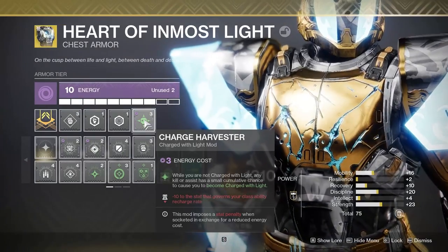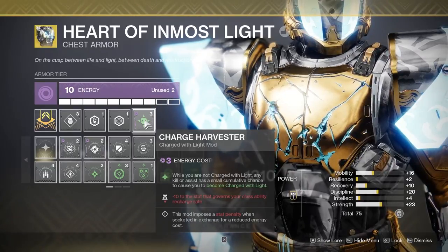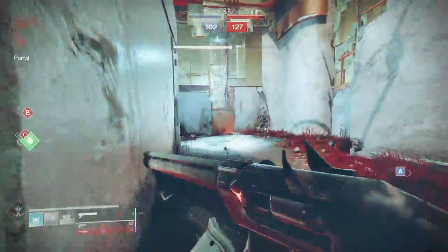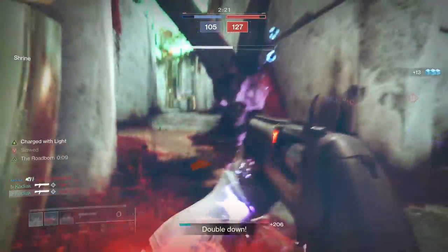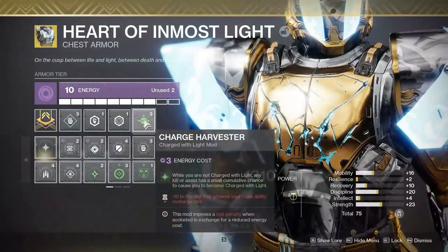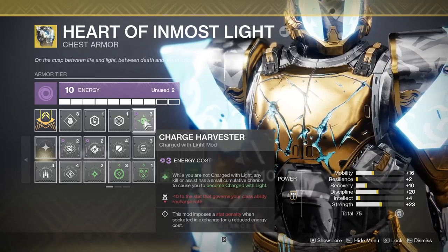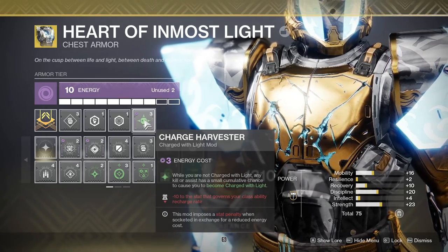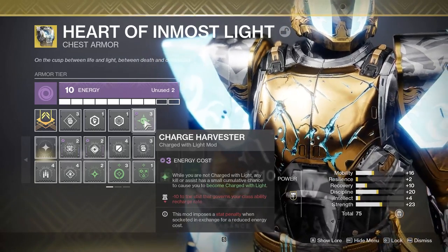Moving on to our chest piece, we're rocking Charge Harvester. Anytime that we are not charged with light, any kill or assist has a small cumulative chance to make us charged with light. So each time we get an assist or elimination in the Crucible, we have a chance that builds up over time of becoming charged with light. This is going to be our number one way of becoming charged with light in PvP, and I found this is the most reliable across the board regardless of map or weapon.